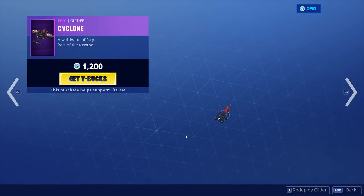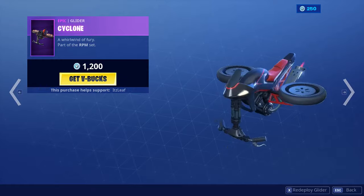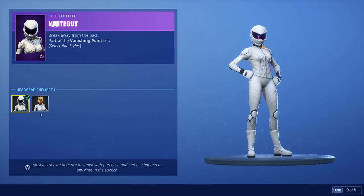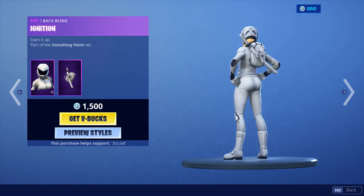We have the Cyclone Glider — this is pretty cool looking, I think that's pretty cool. As well as the Whiteout skin at 1500 V-Bucks, it has two different styles, as well as the Ignition back bling.